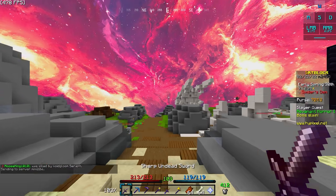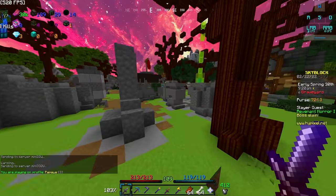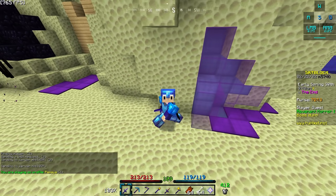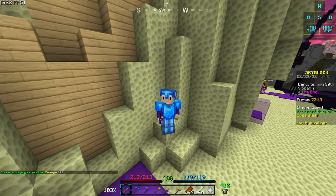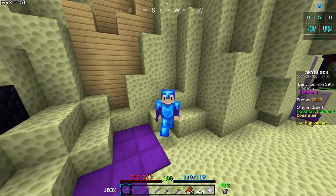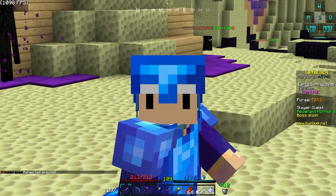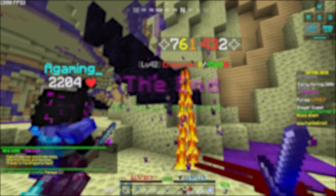We need to get some dragon armor before we go over there, and probably an Aspect of the End as well and maybe the fairy souls too, before we can even start considering fighting zealots in the End. That's gonna be it for this episode. In the next episode I'll get a lot of money so we can buy dragon armor, Aspect of the End, and all of that, then start tackling stuff in the End before we take on dungeons. If you enjoyed this episode, drop a like below, and subscribe if you haven't — we're close to 90,000 subscribers. Hope you have a great rest of your day, I'll see you all in the next one!